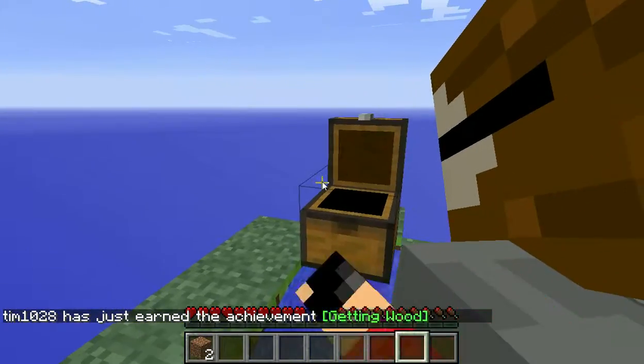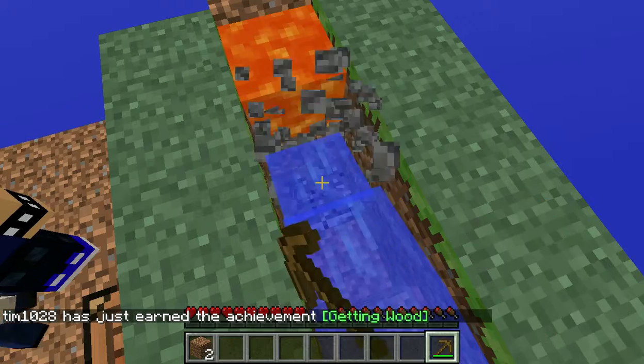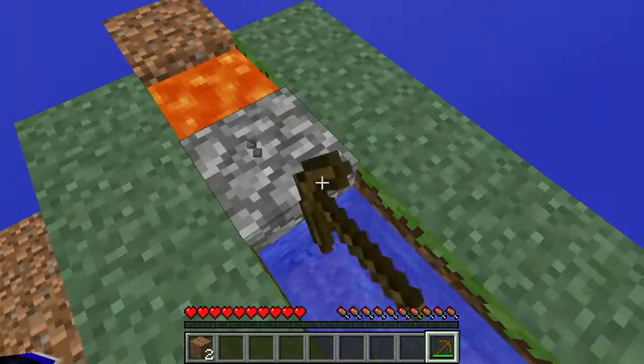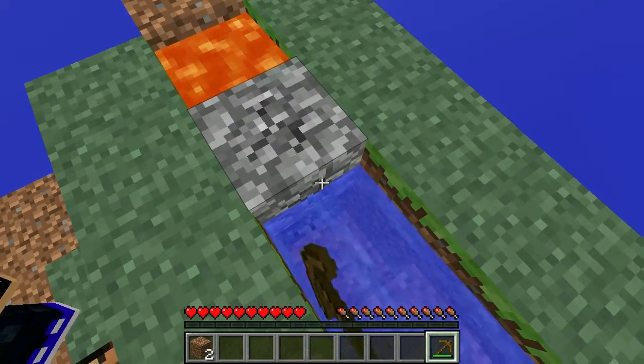Put that pick in the chest — there's a pickaxe in the inventory. Yeah, I have it. Well, it's for you. I need to make a hoe. Do you have enough? You have enough for a hoe. One piece of wood is enough for a hoe.